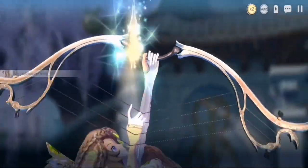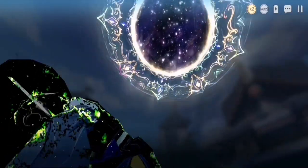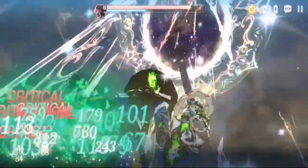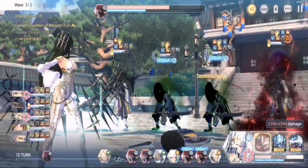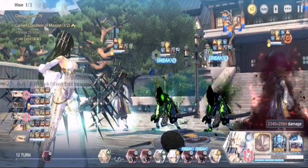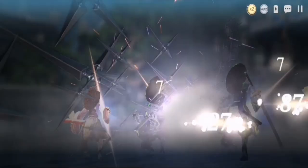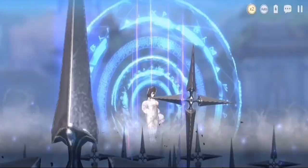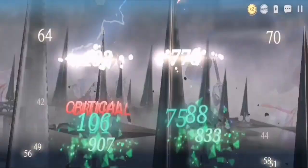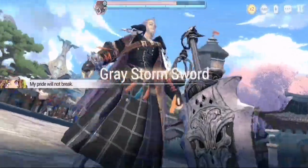For chapter 12, you should prepare heroes that can break machine and nature stones, because those are the most dominant guardian stones in this chapter. Light is also present, but if you don't have good light heroes, Schmidt is capable of breaking those guardian stones.